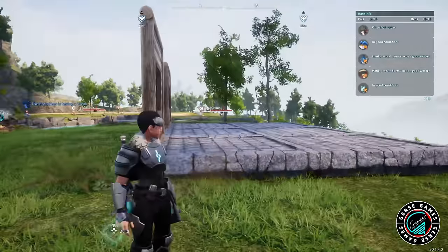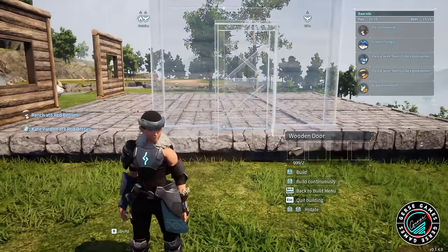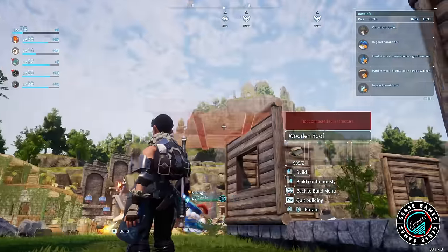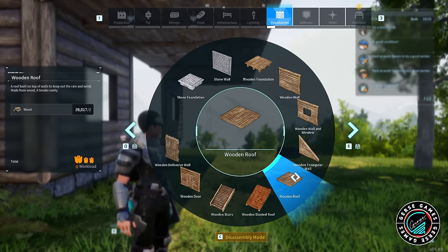So the first thing we're doing — if you're building in this area — I was trying to center as much as I can so the entrance of the market faces the center of the town, the village that we're building, the base camp. But if you build this somewhere else, just place it wherever you want this building to be.